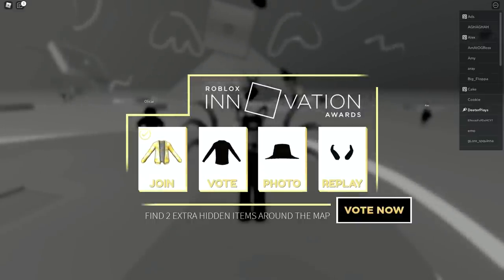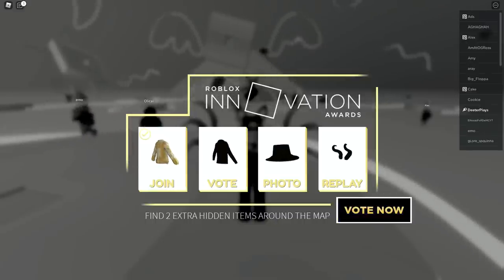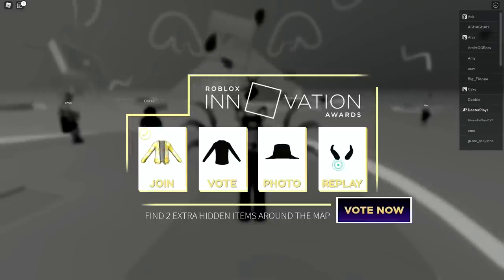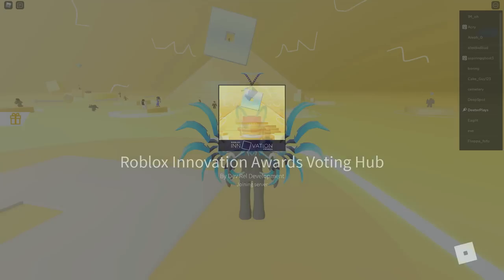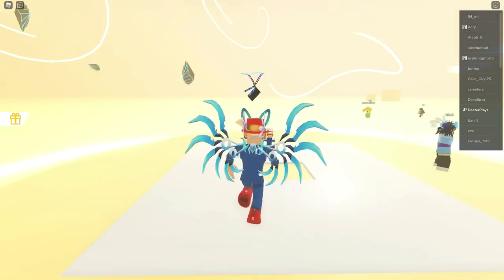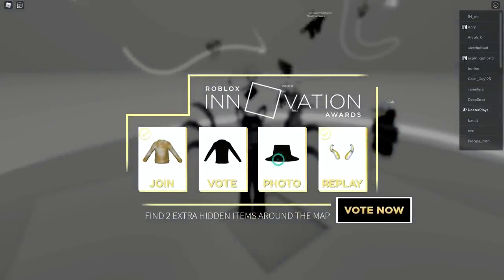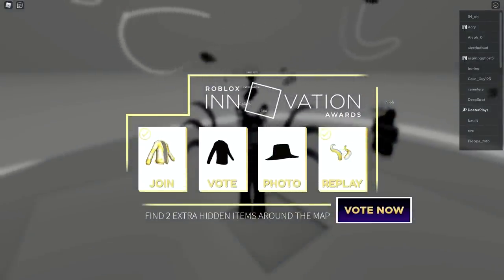We can click on the little present icon on the left side and it shows you we can get three other items from voting, taking a photo, and from doing a replay. The next one we're going to get is the horns — all you have to do is replay the game. Leave the game and then rejoin. By rejoining after leaving, you will get a badge and have the horns right there in your inventory.